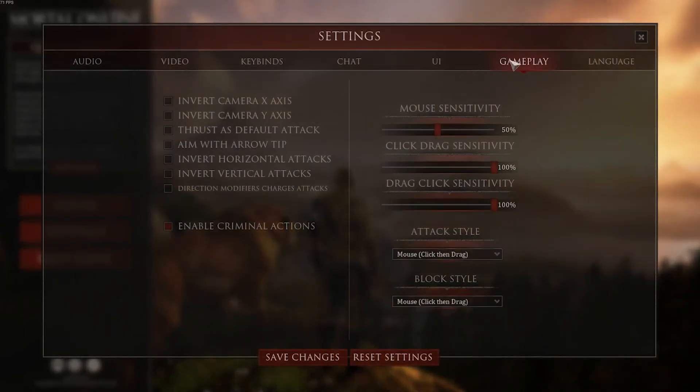The next section is gameplay. The one thing I turned on on the left hand side is enable criminal actions — this will affect you later in the game but it's good to just turn it on now. The other two things to point out are thrust as default attack, which will help people using spears or weapons that do stabbing attacks. I'd suggest working with this if you want to use stabby weapons. And then aim with arrow tip — when you turn this on, instead of using a crosshair in the center of your screen you use the tip of your arrow to aim. This is more of an immersion point than a skill or accuracy point, so this one's up to you.